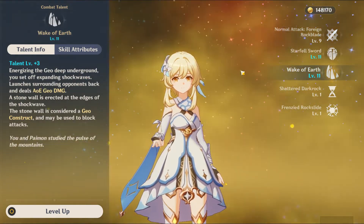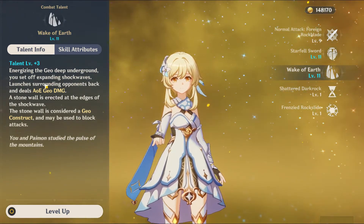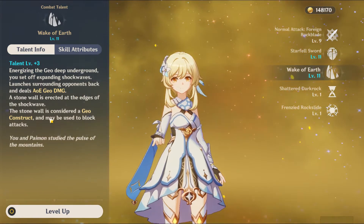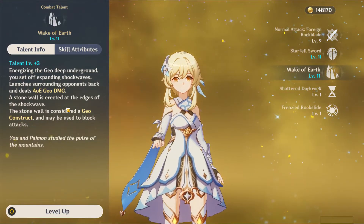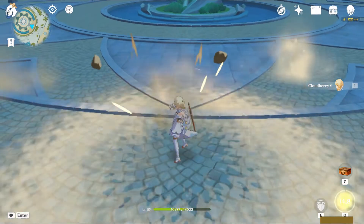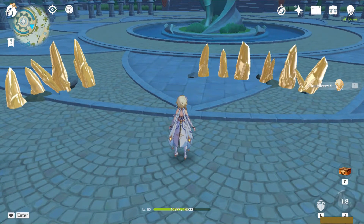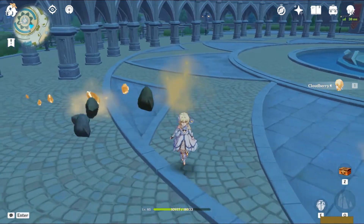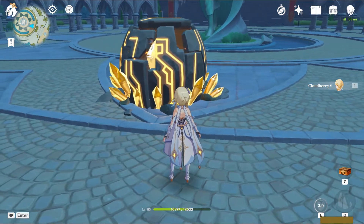For the elemental burst, she stomps on the ground and puts out Geo shockwaves — AoE Geo damage hits enemies all around you. She does multiple waves of Geo damage and then sticks these spikes up. These are Geo constructs, like the elemental skill, so they will resonate with Zhongli's pillars. The passive Shattered Dark Rock reduces Starfell Sword's cooldown by 2 seconds.